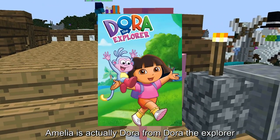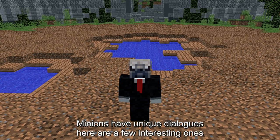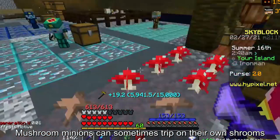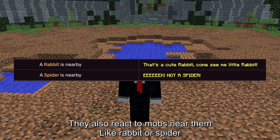Amelia is actually Dora from Dora the Explorer. Minions have unique dialogues — here are a few interesting ones. If you burn a minion, it recreates the meme. Mushroom minions can sometimes trip on their own shrooms. They also react to mobs near them, like rabbit or spider.